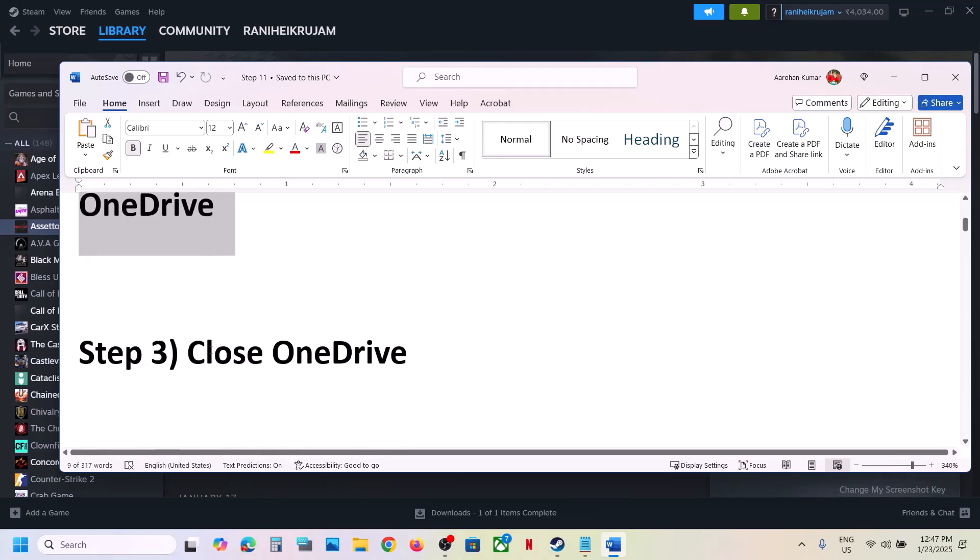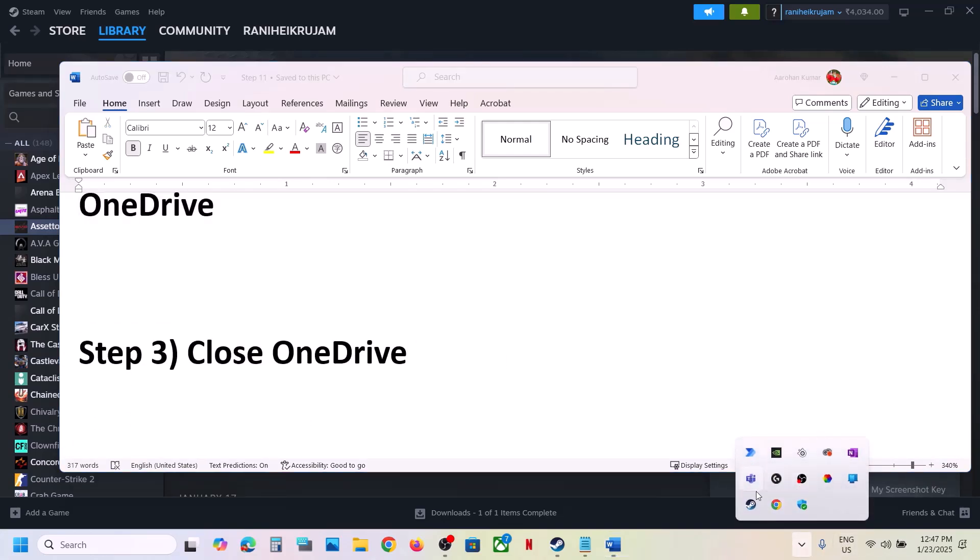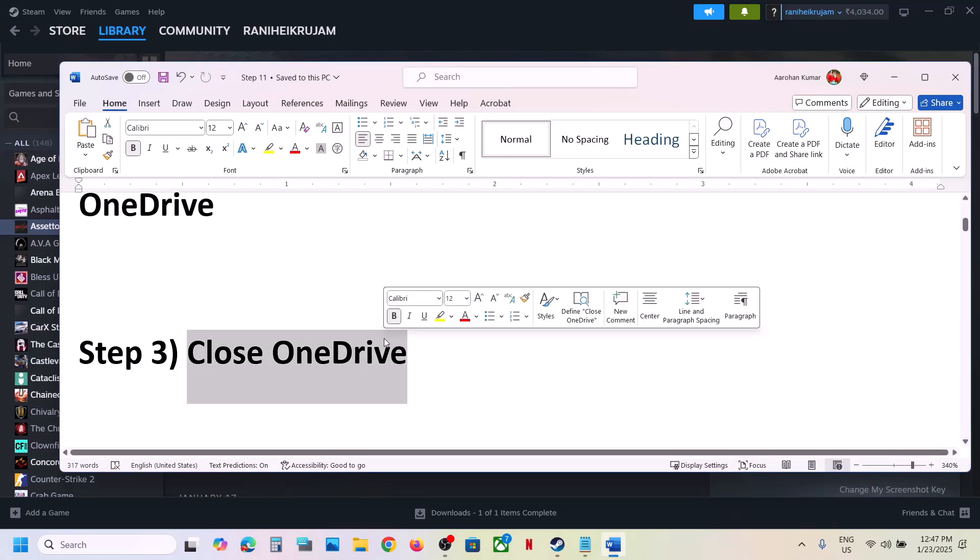The next step is to close OneDrive. If you see OneDrive in the system tray, right-click on OneDrive, close OneDrive, and then launch the game.